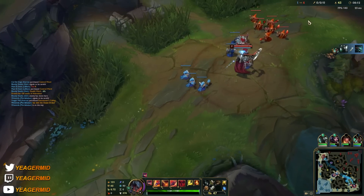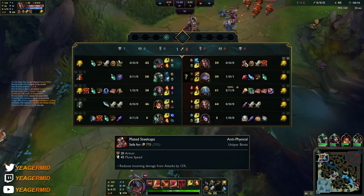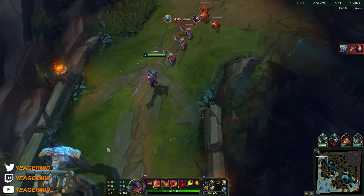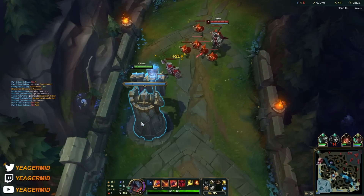The drake is secured, we'll take that. He has the armor boots — that's a bit OP in top lane pretty much against any AD matchup. We just try to poke, and then once he's low HP that's when we can go for all-ins.